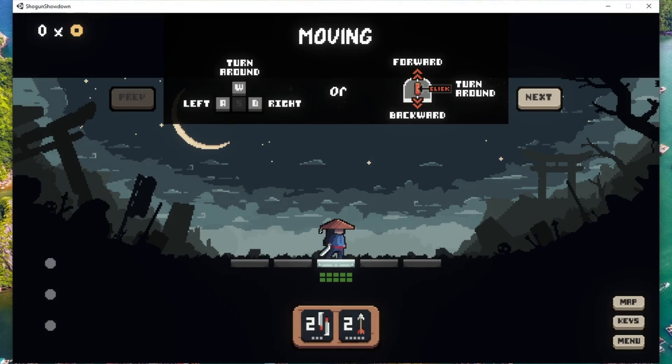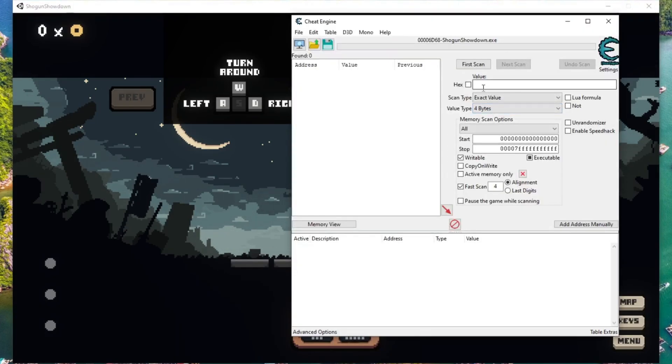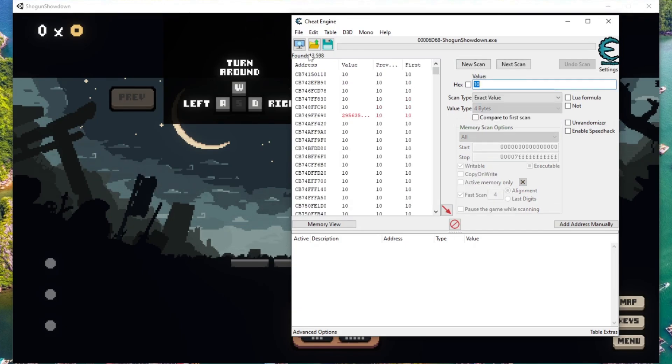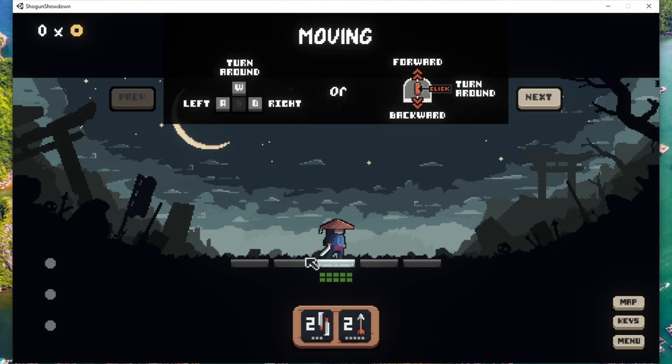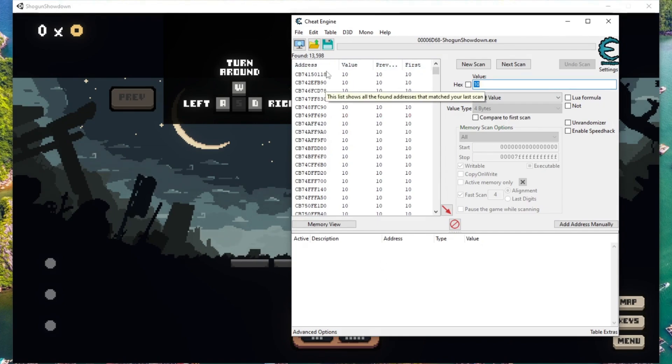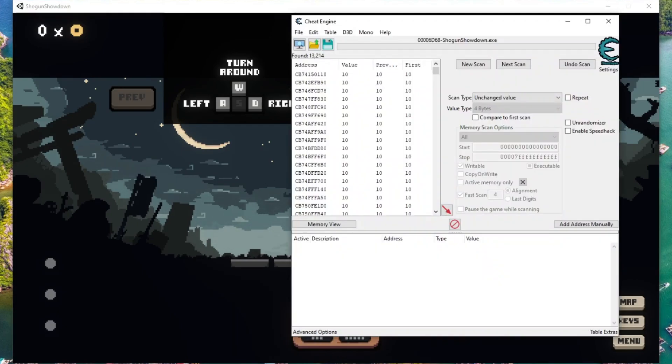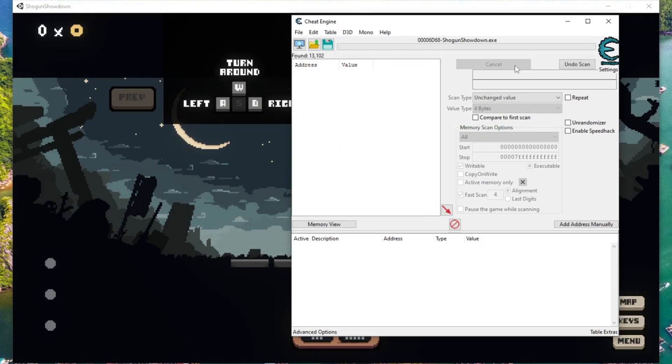First things first, we want to search for the number 10. Don't touch anything here — this is 4 bytes. You can search for float, for example, for the position, and I'll show why that's important when we look for the player's position. So select 10 and click on First Scan. And now we found 13,000 results pointing to our player health, which doesn't really make a lot of sense — why should there be 13,000 pointers pointing to 10? Well, it actually makes perfect sense. What we have to do is select 'unchanged value' because our health hasn't been updated, then click Next Scan until you find a much lower number.